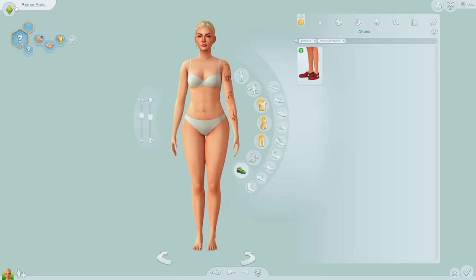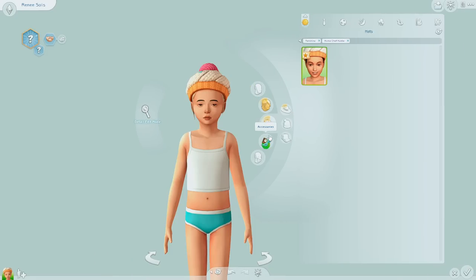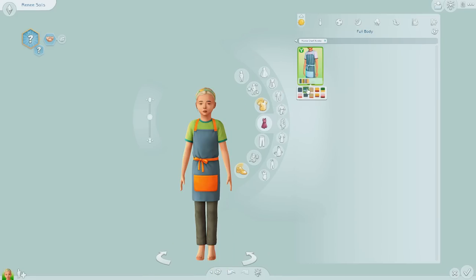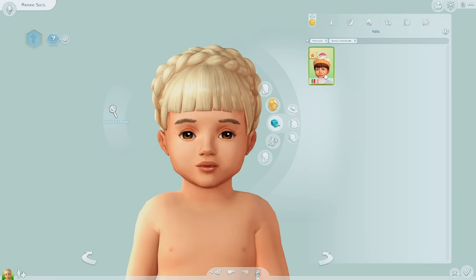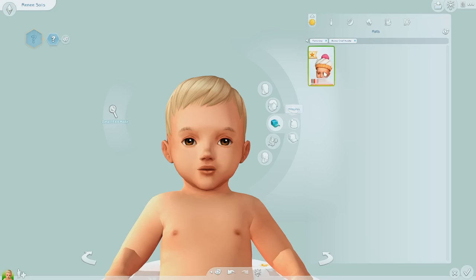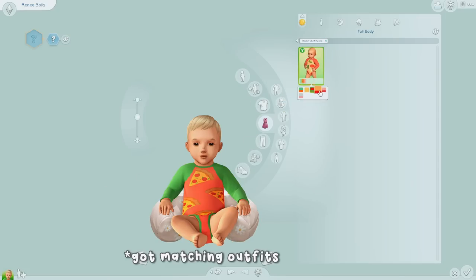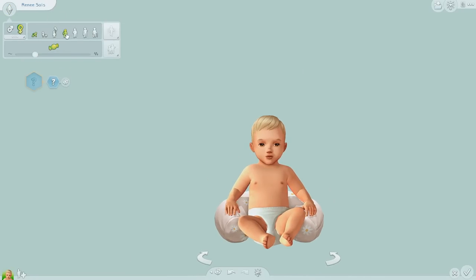Let me quickly take a look at kids and then the masc frame. Children got the hairs as well, the hat, one top, and a full body outfit. As for toddlers, they got the hat but didn't get an outfit. Infants also got the little hat. I guess only infants got a onesie — I thought everybody in the family got it.